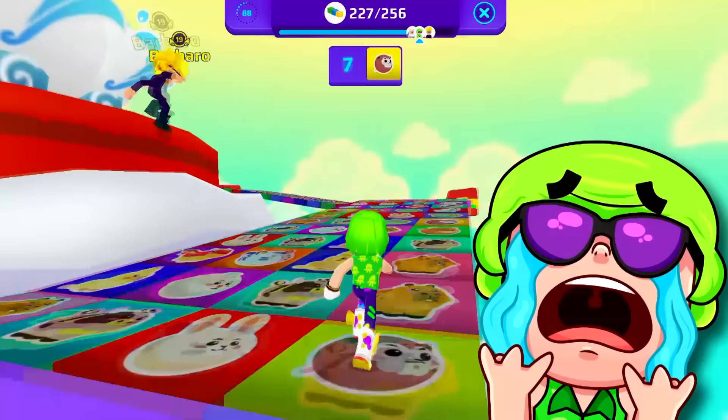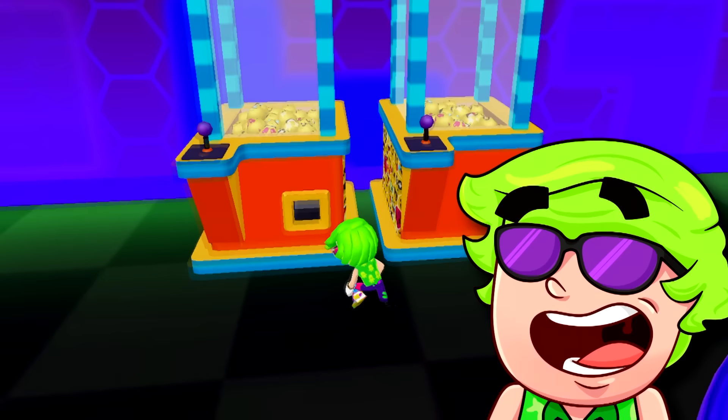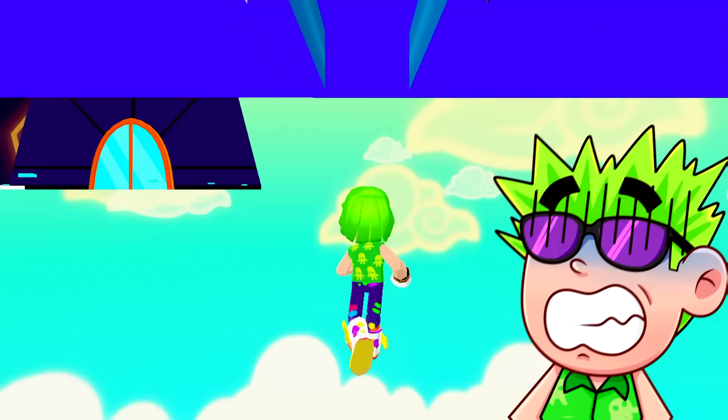The secret passage glitch! Many people don't know, but there's actually a secret passage in between these two machines. All you need to do is turn into a baby. Now you're able to get yourself in here — just turn back to your normal size and you are glitched inside the secret passage! Now it's pretty simple — oh, I'm falling!